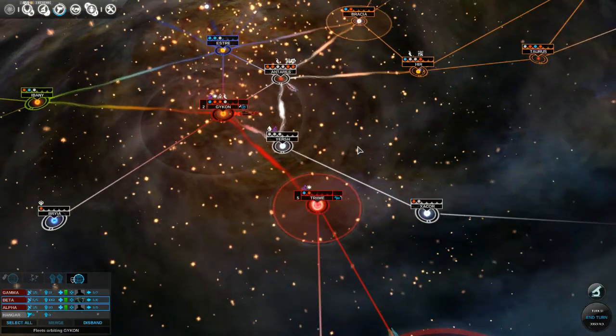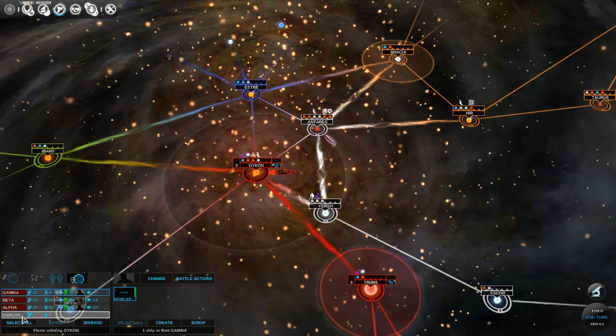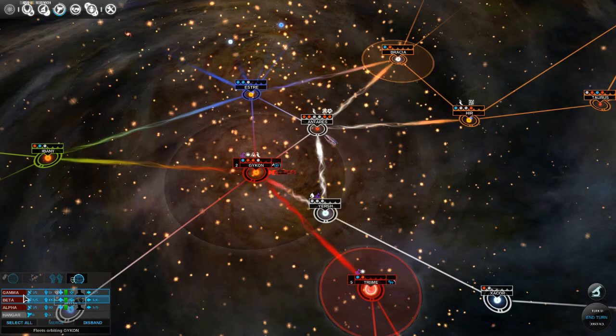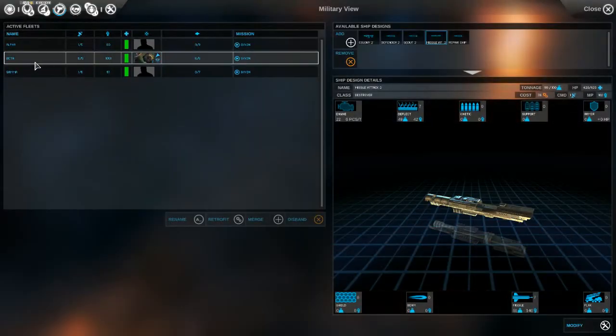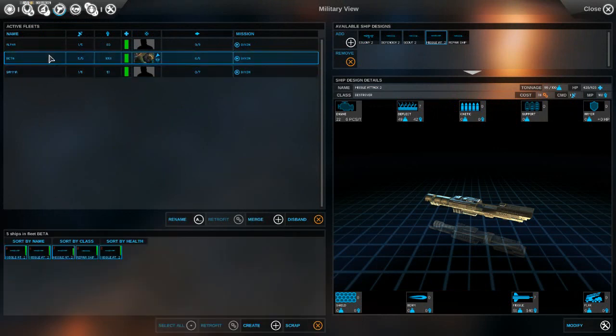So let's first of all resolve our movement. Now we have our repair ship and we're going to join that with this fleet. We're going to merge. Why can't I merge? Let's see - repair ship. We can't merge? Is there a max? Command points perhaps? Maybe that's what command points is - how many ships you can have in your fleet.